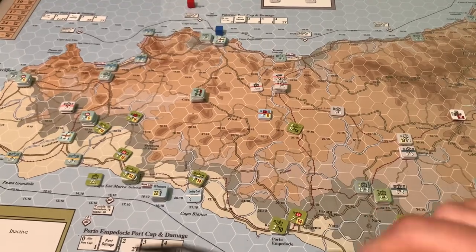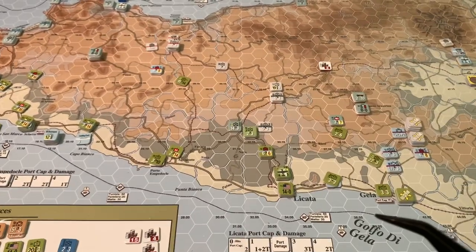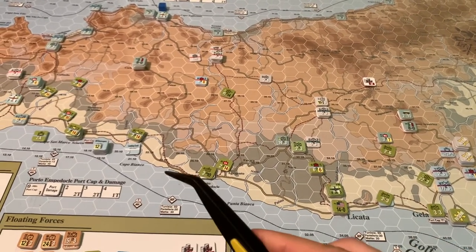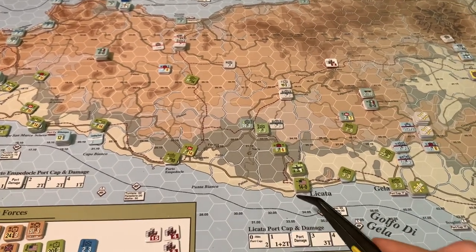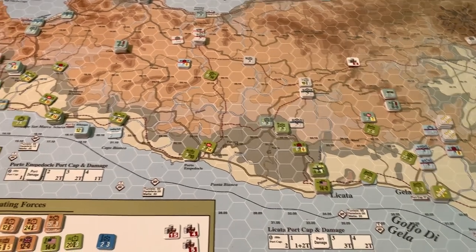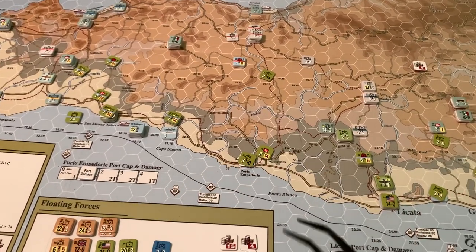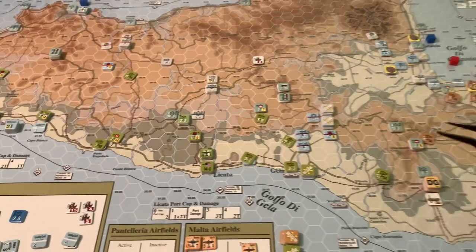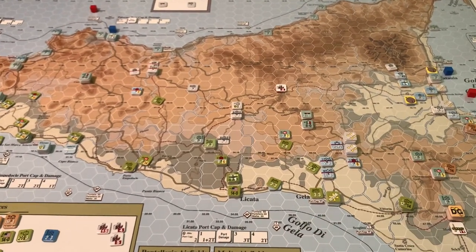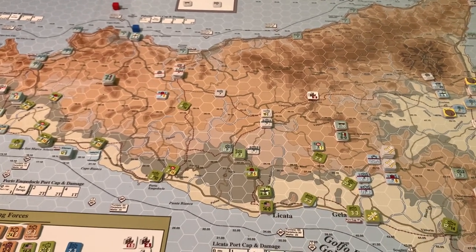The real trouble right now is that the Americans are really tight on supply. They've had to ship in supply all along the coast, but a lot of these ports are only 1T or 2T capacity. They had to repair the port at Lakata and now that Empedocul is captured again, they're going to need more supply next turn. They could probably do more if they had more supply, but that's OCS — you've got to do with what you've got and make the best decisions possible.